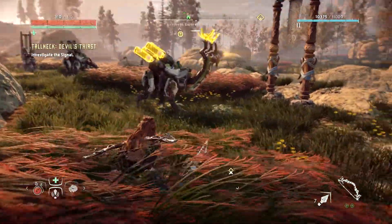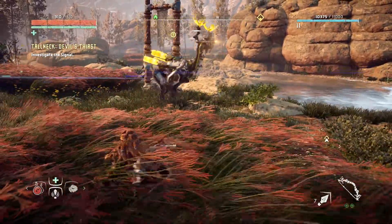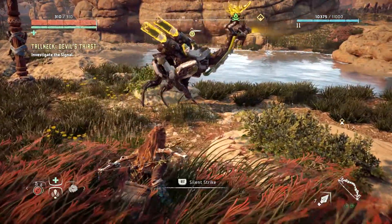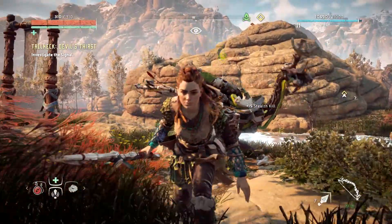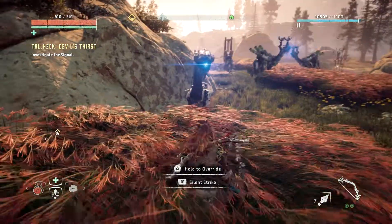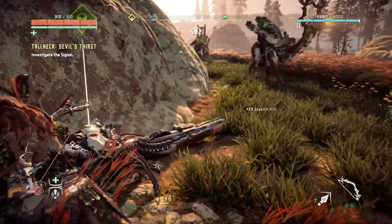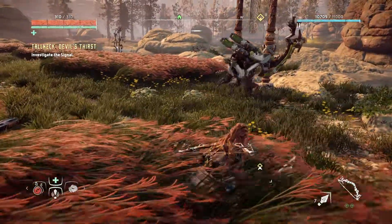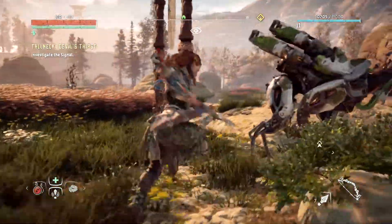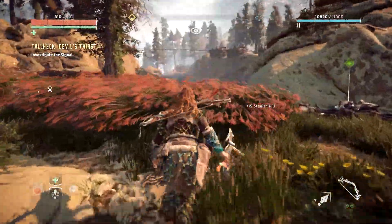Look at this — we got a bunch of robots over here, so we are surrounded on all sides now. If you guys are wondering how I got over here, I fast traveled over to where the Tall Neck was. Unfortunately, when you fast travel, I guess you lose your mount. So now I don't have a mount and I should probably get one. We're just going to head over here.